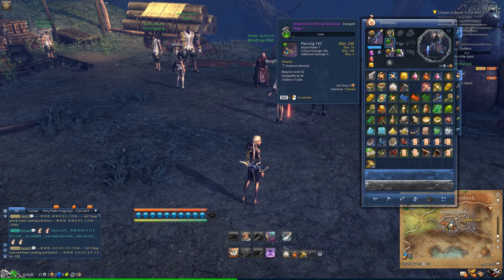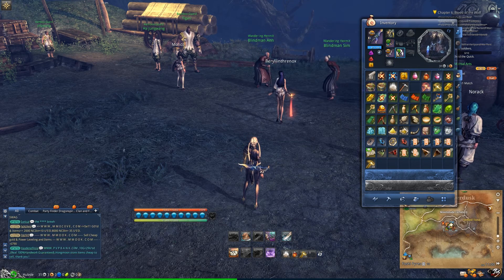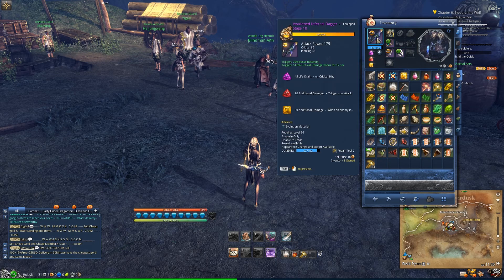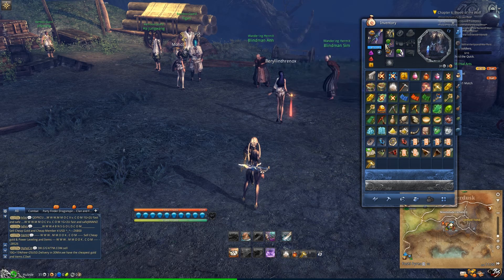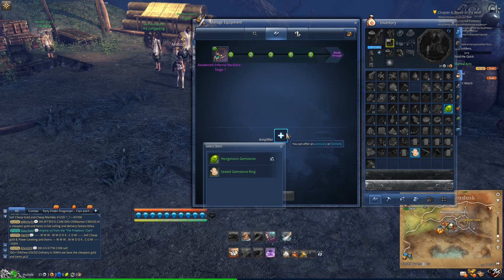They look like this in your character panel, in your inventory. And essentially what you end up doing is feeding the weapons and the accessories with other weapons and accessories. So for example, you'll feed a ring to your necklace and it will increase the rank of it.